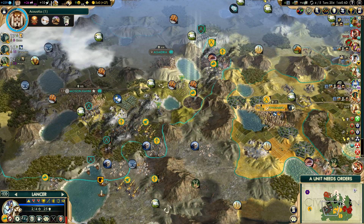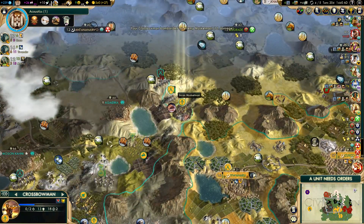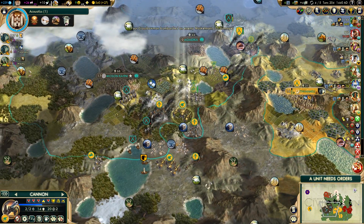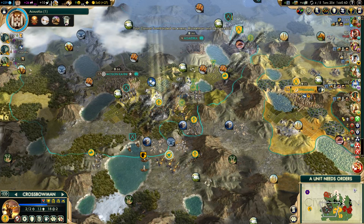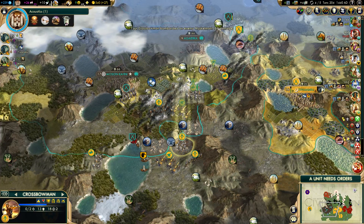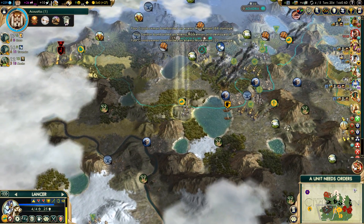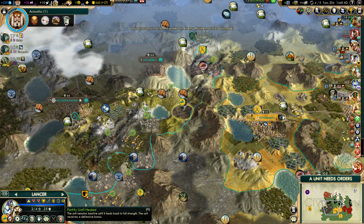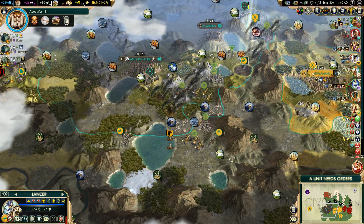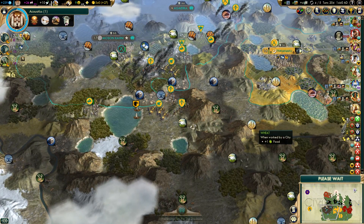We need to move this guy over here — I'll do it next turn. Keep that guy there. Kill that. Kill this. Kill this and attack here. It looks like things are going well. We're moving slowly but surely. Let's heal him, heal him. Next turn.